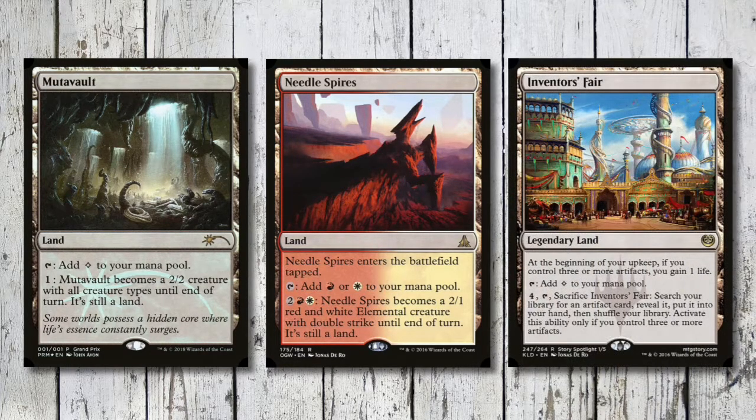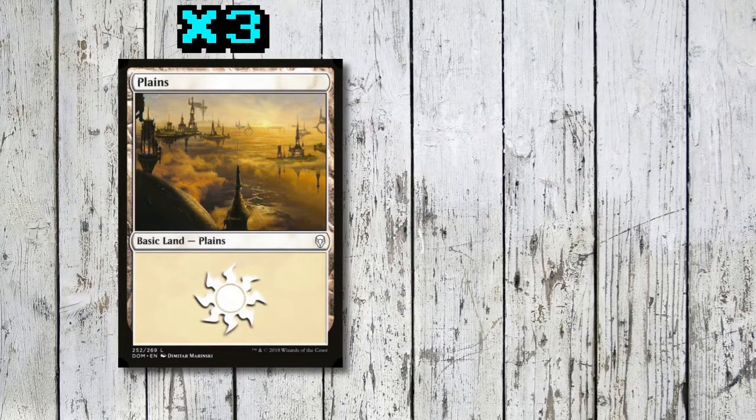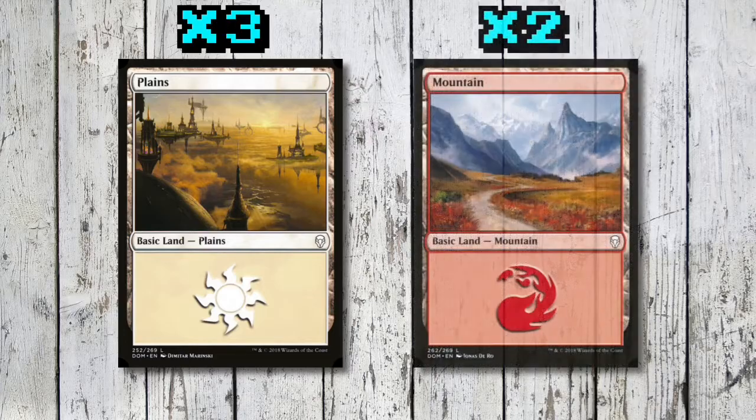We've also got Inventor's Faire - a legendary land. If you control three or more artifacts in your upkeep you gain a life. For four mana you can tap and sacrifice it to tutor out an artifact card, reveal it, and put it into our hand - but only if we control three or more artifacts, which shouldn't be a problem. Rounding out the mana base: three plains and two mountains.